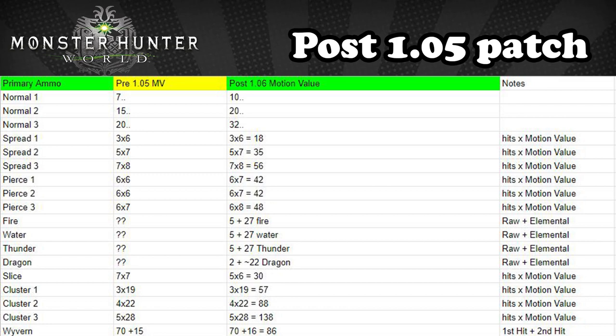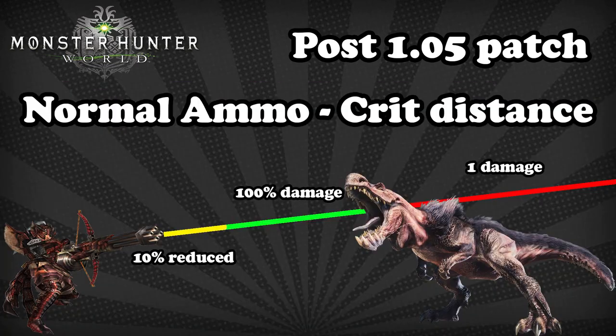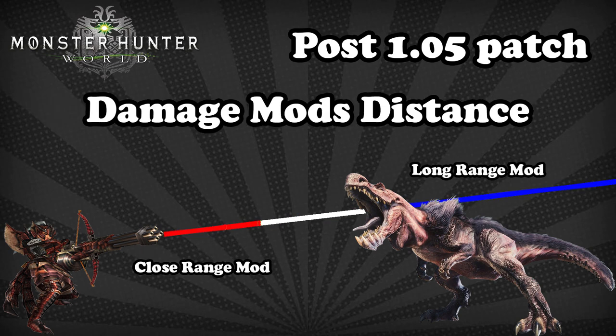Normals are single bullets that fire and do damage. Easy. However, their downside is that they travel fairly slow and they don't have very far range where they hit effectively, hence the critical distance range. It's actually not that much further than spread 3, and if you're outside spread 3's critical distance, you can't make use of close range damage mods. And you're not far enough away to make use of long range damage mods. This is a fundamental flaw with normals — they have no real purpose. They can't compete with spread's damage at close range and they can't be used at further distances. For the most part, normals are just weak and are pretty much disregarded in most cases.